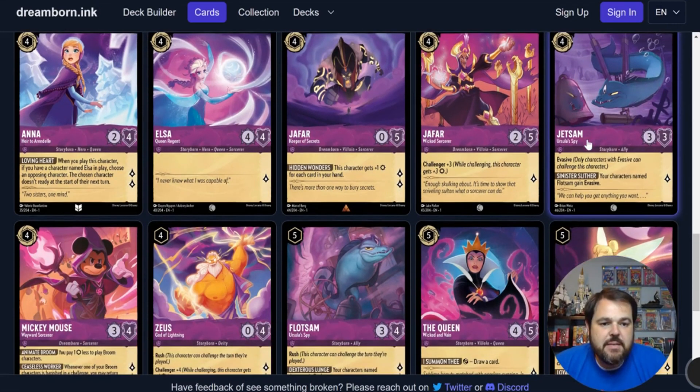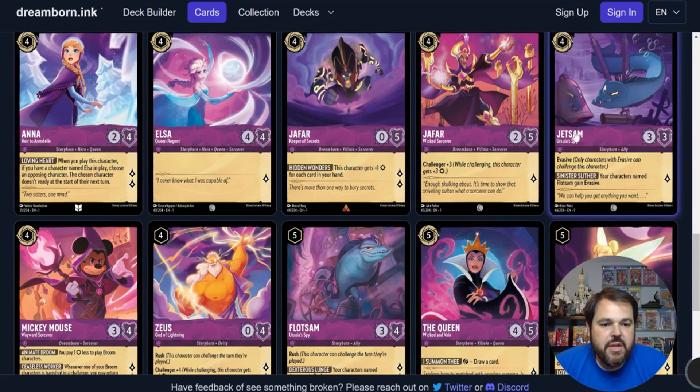The next one up is Jetsam — a 4-drop inkable 3-3 with Evasive and the ability Sinister Slither: your characters named Flotsam also gain Evasive. Evasive is a very strong power in limited, and as such a 1-lore generator at 4 with Evasive is very nice. It also allows him to challenge your opponent's Evasive characters if needed. Amethyst doesn't have a ton of direct removal options, so I do like this guy. His stats are unfortunately going to keep him from being constructed viable, but in limited he's definitely a playable card.